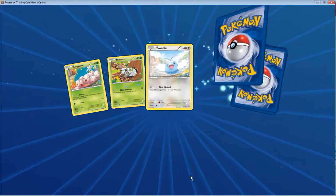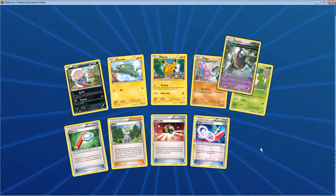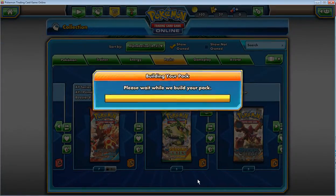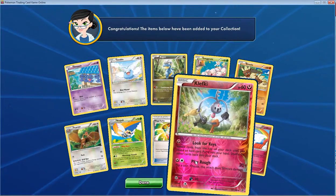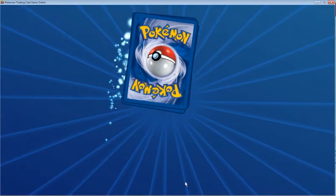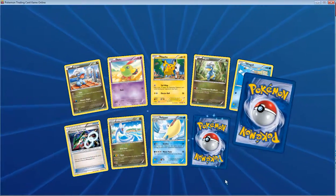Nine more boosters to go, a Keldeo and another Articuno — ouch, this pack's looking rough. We've been trolled harder than expected. Oh my god, another Banette. Yeah, this is fun — I have no expectations for this pack anymore. Oh my god, another Banette! I'm so done. Game, stop giving me Swellows. Oh my god, Clefairy and more Clefairy — I can't do this anymore. And another Mega Rayquaza Spirit Link, and another Rayquaza Spirit Link.